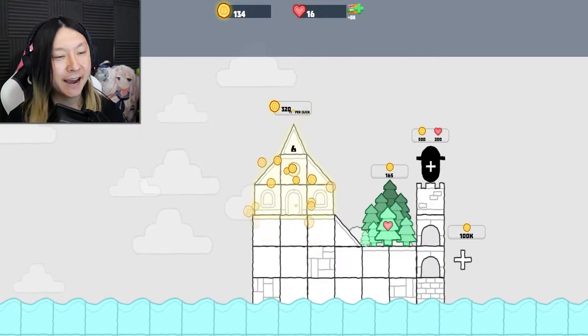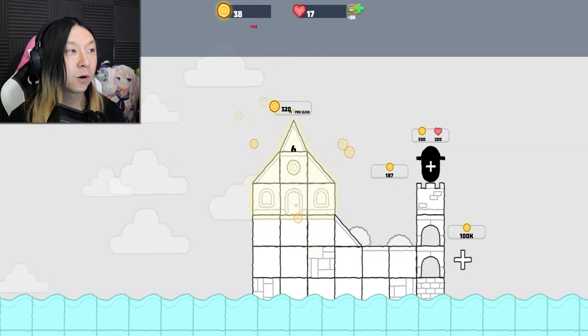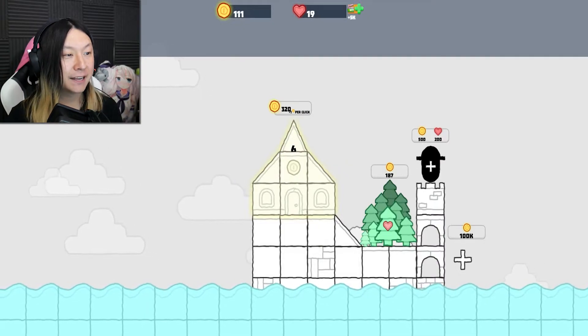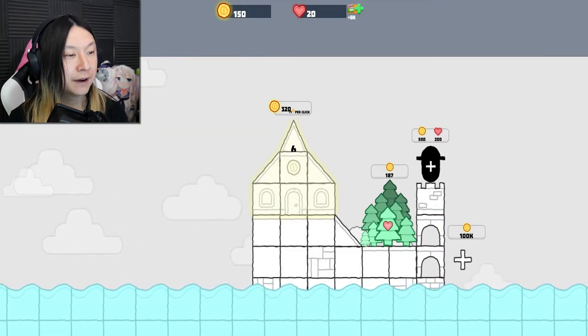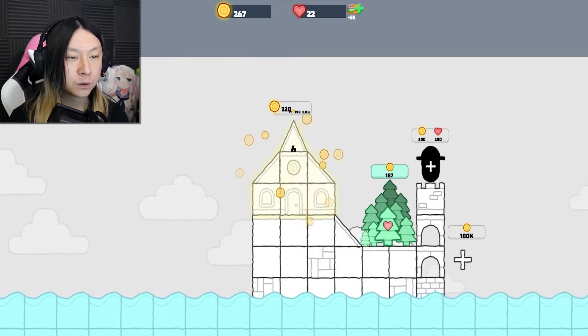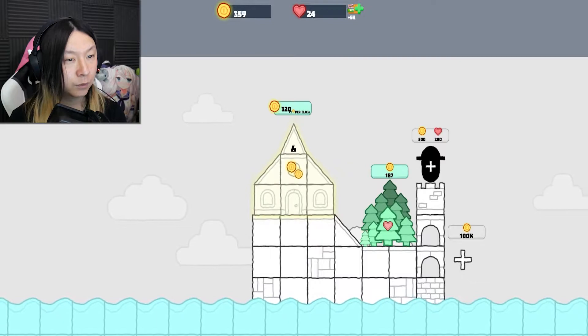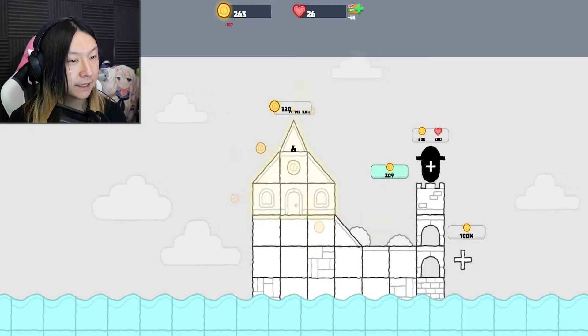A huge one just sprouted in the very back — that was cool! And our gold, I'm not clicking anymore — look how fast that's going up, really really fast. The hearts are starting to go up a little bit faster. Looks like there's a sentry who's going to stand on the wall on the right whenever we hit 200 hearts, but to get there we need to keep maxing out our trees.